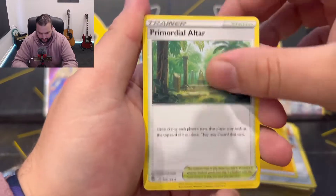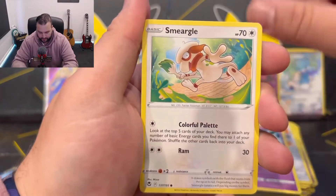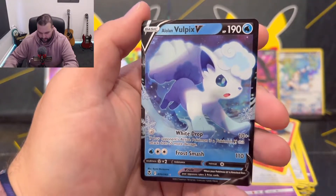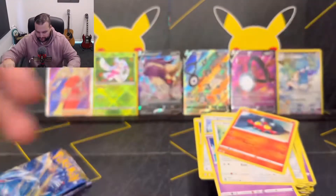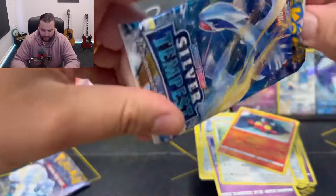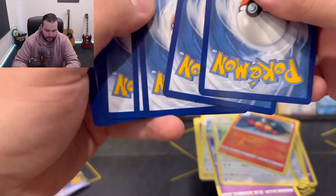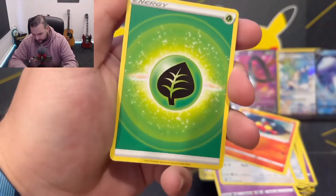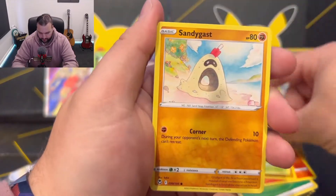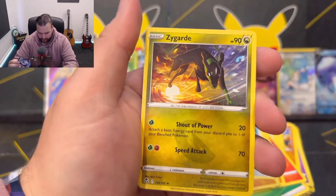That thing, Dedenne, Klefki, Stunfisk, Togedemaru, Espurr, Sneasel, Litten, Gym Trainer. And ooh, Vulpix V — very nice, very cool card. That can go right on the edge! It's a set based around Lugia and Vulpix, or Alolan Vulpix, and I'm shoving it all the way to the side. Wailord, Ninetales, Claydol, Foongus, Sandygast, Relicanth, Hawlucha, Togedemaru, Fletchinder and a Zygarde.